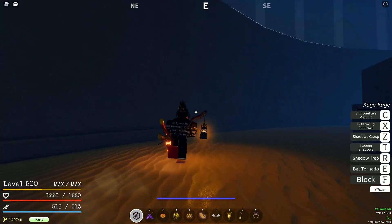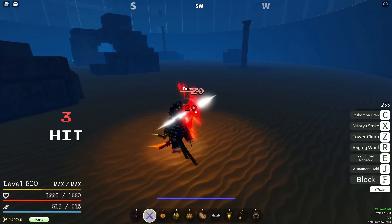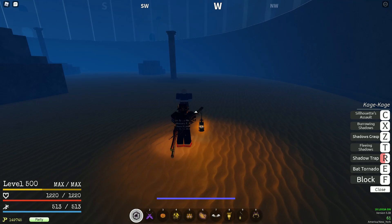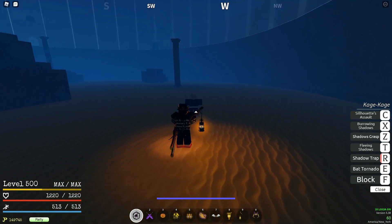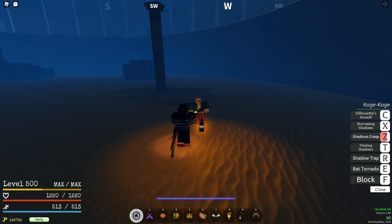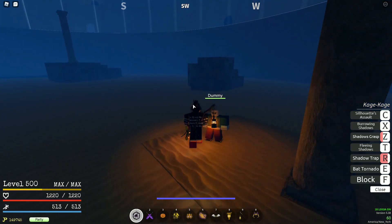Now we're going on to the next move, which is Shadow Trap. The best way I found to use this move is after a 5-M1 combo. Depending on your build you can find another way to incorporate it, but you can do it this way no matter the build, no matter the weapon — you can even just use your fists. That's the best way to use Shadow Trap.